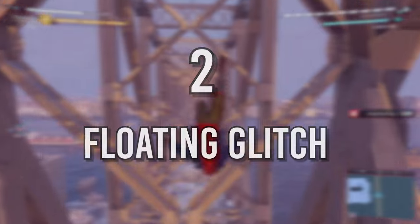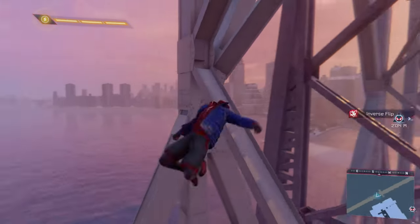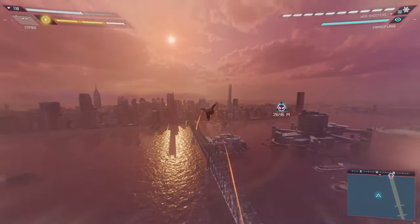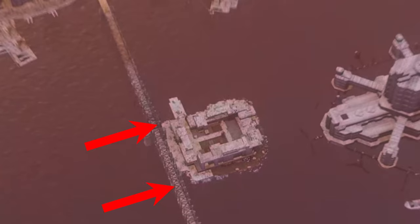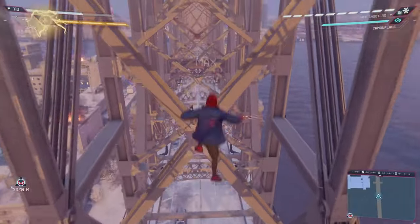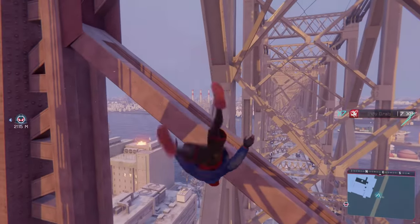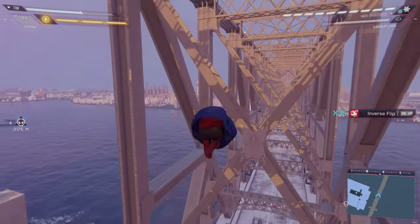Number two: Floating Glitch. This next glitch will allow Miles to float around in the air. To pull off this glitch you will need to do the Infinite Venom glitch and head over to the bridge next to Riker's Island. Make sure you are within the top and the bottom of Riker's, then boost yourself up until you start to float. As long as you stick within the length of Riker's and within the confines of the bridge you're gonna float. You can do tricks, make Miles glitch out, and just mess around. It's a lot of fun and it's another reason to use the Infinite Venom glitch.